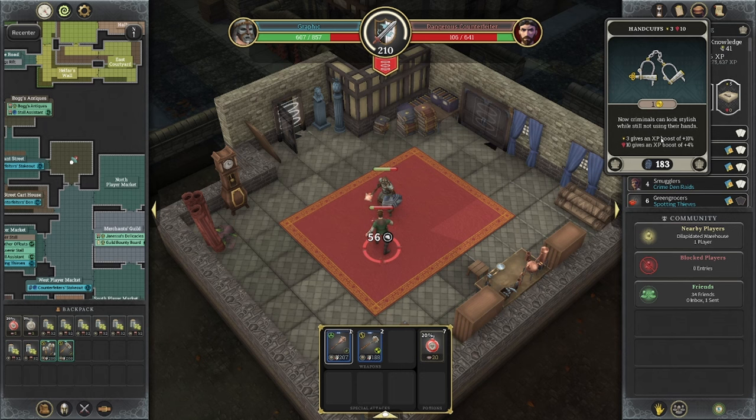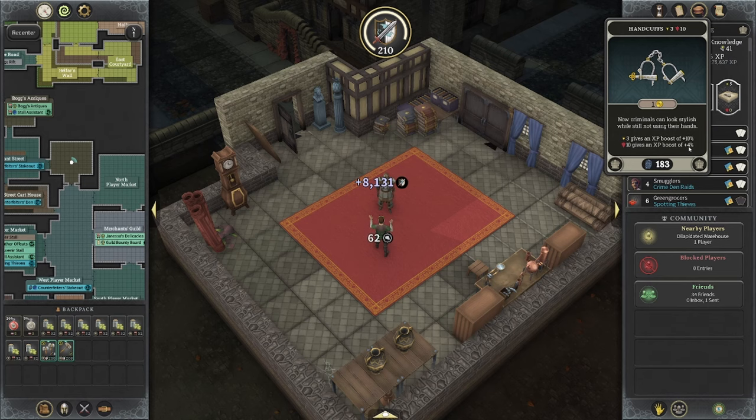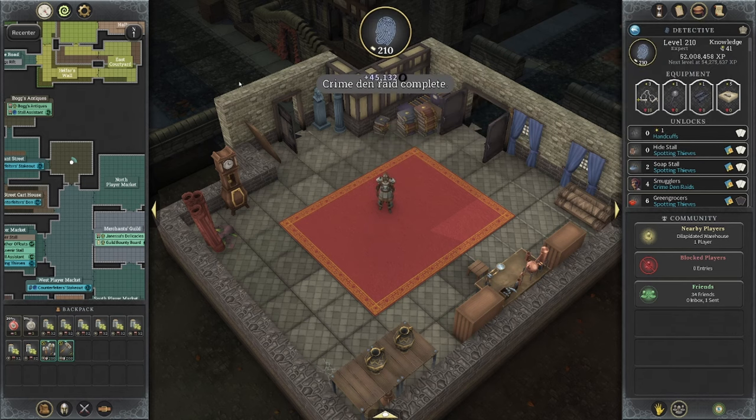I do have my handcuffs leveled up pretty well. I have a 10% bonus because I have my handcuffs to tier 3, and then I have 10 enchantments which gives it a boost of plus 4%. So I'm sitting at about a 14% increase when it comes to XP gain.